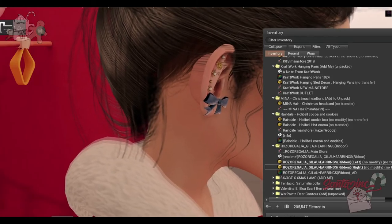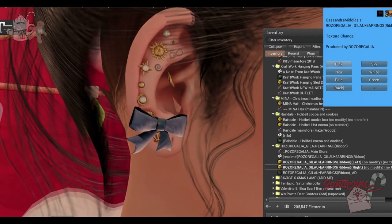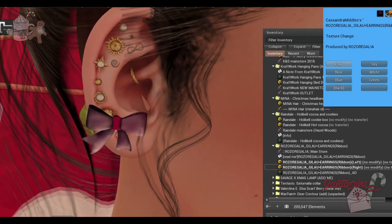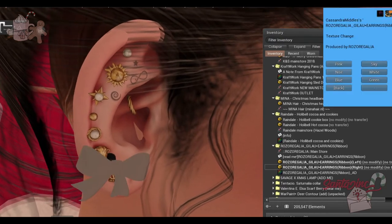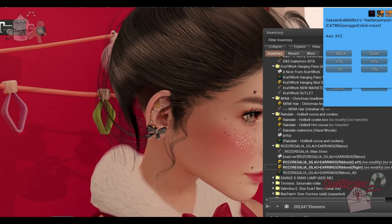From Rose of Regalia, we have some ribbon earrings. We can change the color — pink, sky, noir, white, yellow, blue, green, and red. Let's go with pink — like a nice burnt rose. And then we have sky, and white with a big gray undertone. They're not bright colors, they're really pretty.